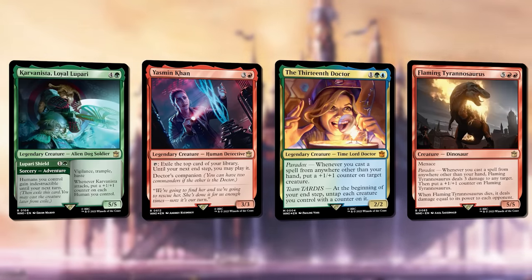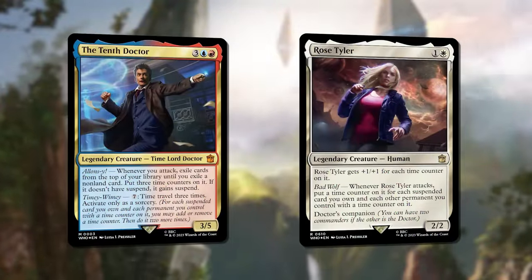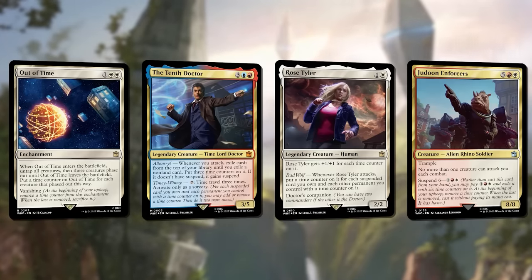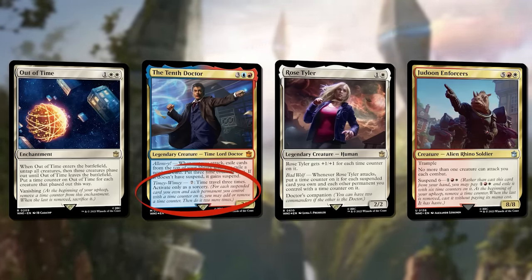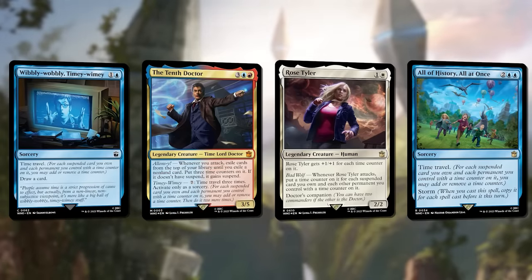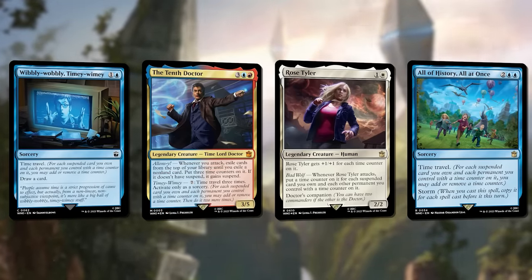With all that extra value, I'll get the win in no time. Today I'm playing the Timey-Wimey deck, led by the 10th Doctor and Rose Tyler. This deck wants to make the most of mechanics like Suspend and Vanishing by manipulating their counters with time travel. Plus, I've got some brand new time counter shenanigans that will let me dig through my deck, ramp up my mana, and even grow Rose into a game-ending threat.